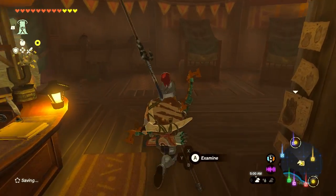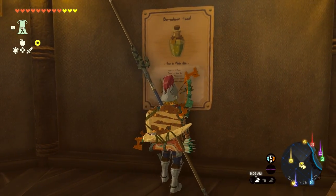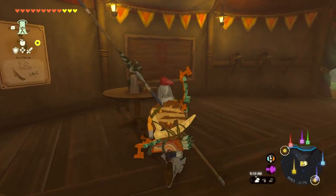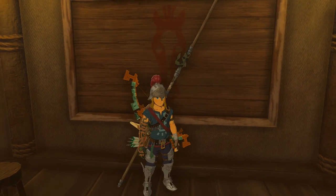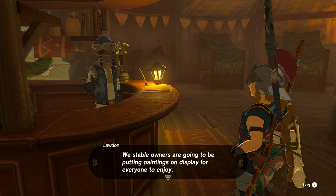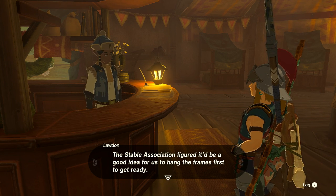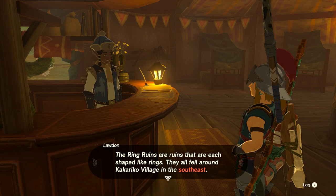Waking up with three golden hearts and a full golden stamina wheel! Got one more Pony Point too, so just one more needed. Looking around the stable — there's an elixir recipe board. Checking the quest board: 'A Picture for Wetland Stable.' Laudan the owner wants to hang a big painting of the Ring Ruins, which show a distinctive ring shape. They fell around Kakariko Village in the southeast and are a very hot topic with customers.